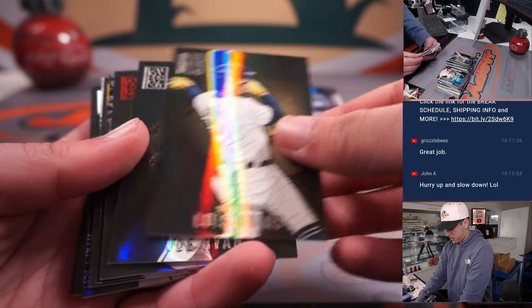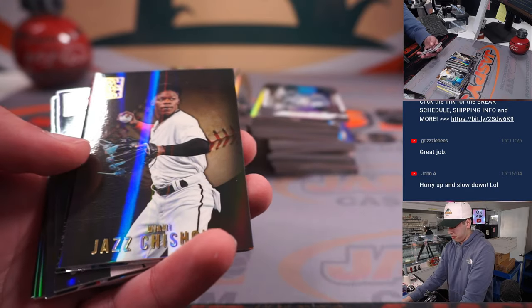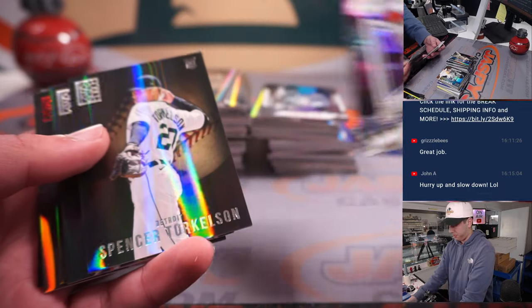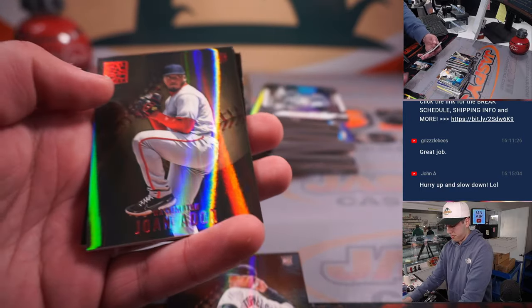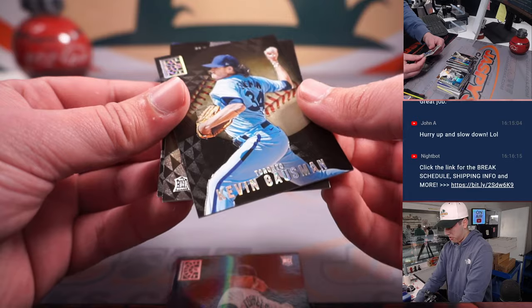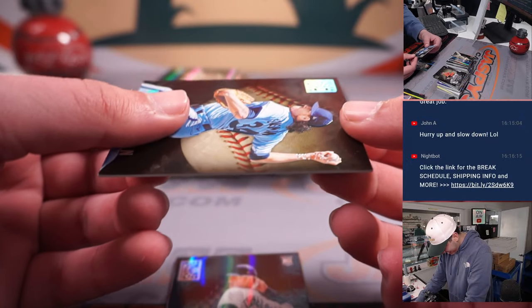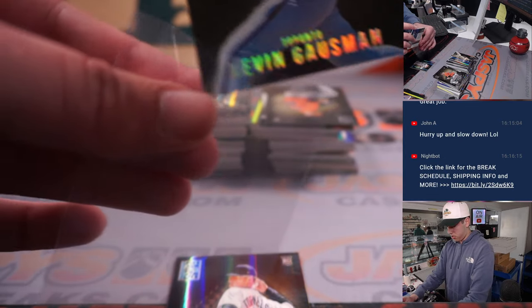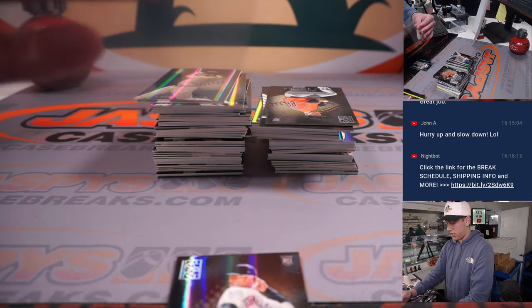Juan Yepes. Joe Ryan. Otto Lopez Red. Javier Baez. Justin Chisholm. Paul Goldschmidt. Big Bang here — love this insert. Torkelson. Stephen Kwan. Trey Turner. Johan Adan. And then Kevin Gossman out of 75. I totally forgot about the sleeving shebang — there's a lot that goes into this.